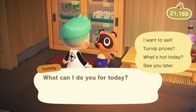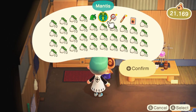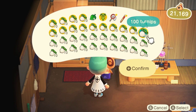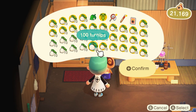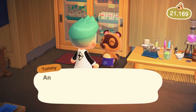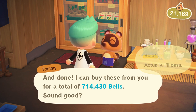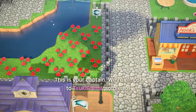It basically doubles my money every single time. So double 50k to like 100k, to 200k, to 400k, to basically 800,000 — essentially as much as my inventory could manage. Which is a really insane way to make profit: basically have a friend who has an island on a day that has Nook's Cranny buying the turnips at a very high price.